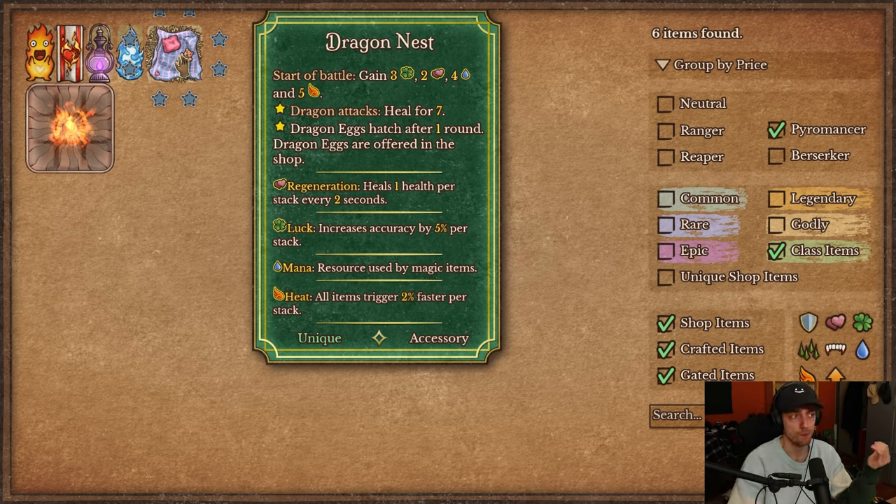You're not picking this for the battle effect — you're picking it for the dragons. Dragons around it heal you for 7 whenever they attack, so a bunch of dragons gives you a lot of sustain. Also, dragons hatch after one round instead of two, so you can buy an egg, hatch it, and have it active the round after.